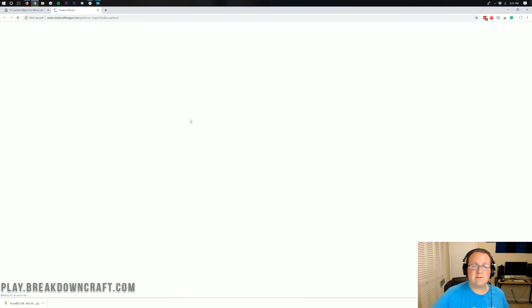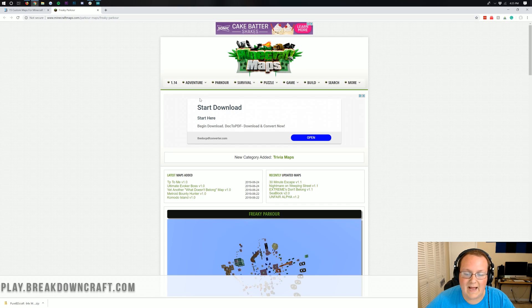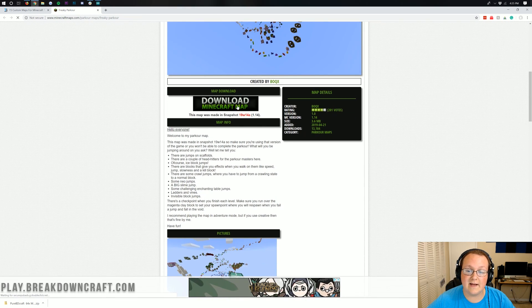This is what we're going to be installing today. It's got 1.14 elements, but it's actually on the 1.14 snapshot, and the reason is because I want to show you how to update that map. So click there, click the download button over on our site. This green download button here takes you over to Minecraft Maps where you can scroll down and click the Download Minecraft Map button. It will then go ahead and download in the bottom left. As long as it starts with your map name and ends with a .zip, you should be good to go.